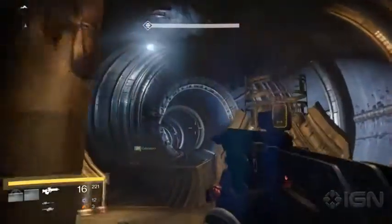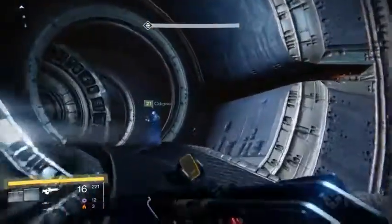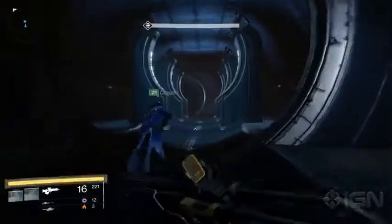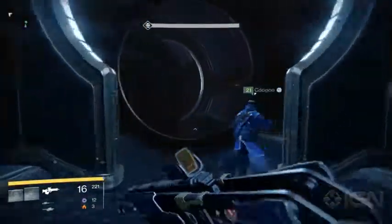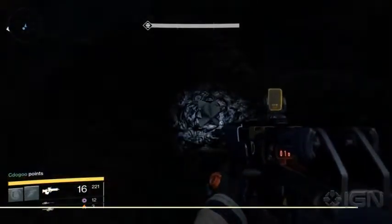The next subterranean moon ghost is way easier, though it can only be gotten during the Shrine of Oryx mission. Just before you enter the shrine for the final battle, you'll pass through a room with six glowing columns in it. The ghost is on the right wall, just past the final column.